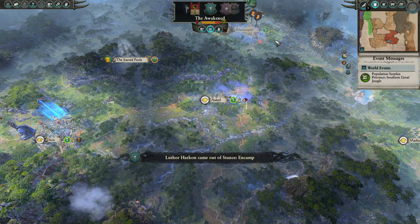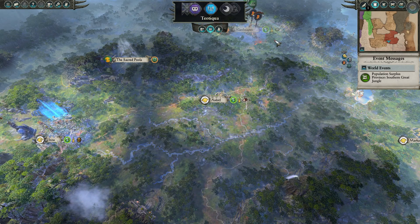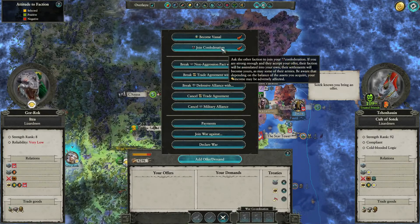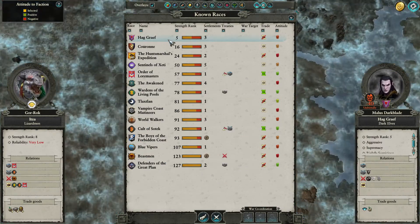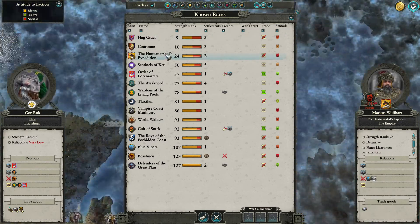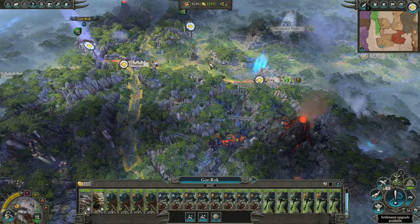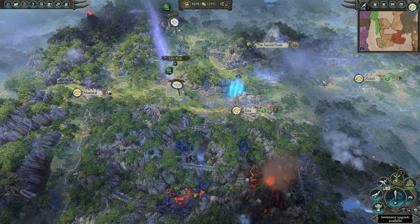Kaltosotek is starting to get to the point where I could probably confederate them soon — they are getting weak, which leads them to want to confederate. So we should check: not yet. They like us at 92 rank but we're only rank 8, so we're definitely kicking their ass in terms of rank. The only people even nearby to us are the Huntsman Expedition at rank 24 — so we are definitely the big fish here. You guys are stuck at 45, very friendly. Back to Itza — let's check how hard this fight actually is.